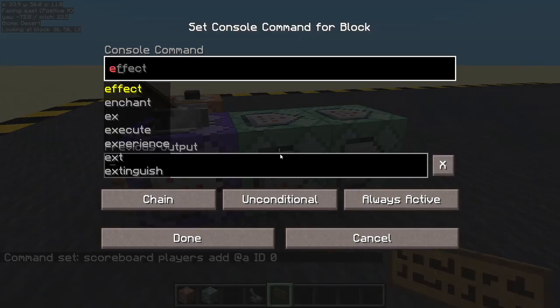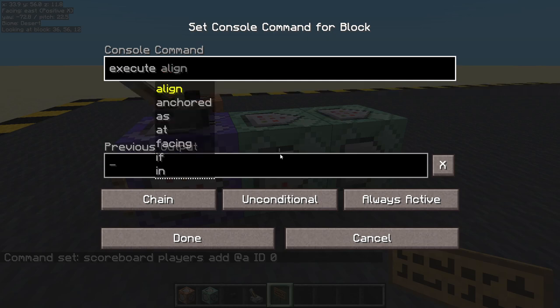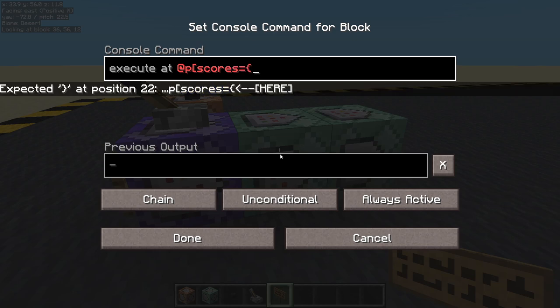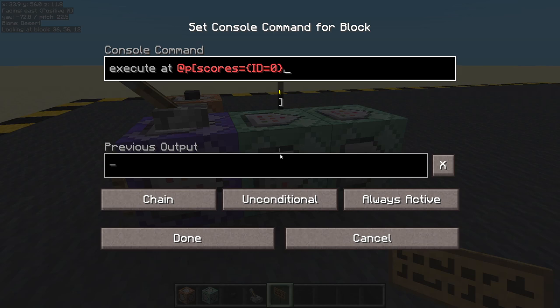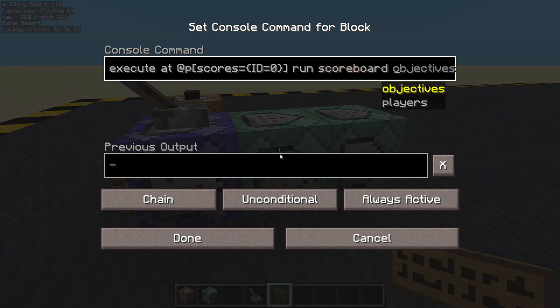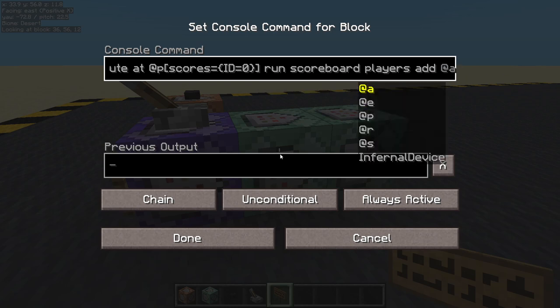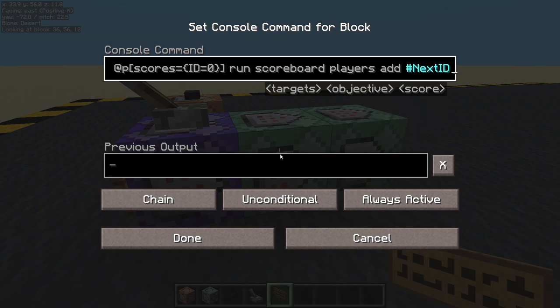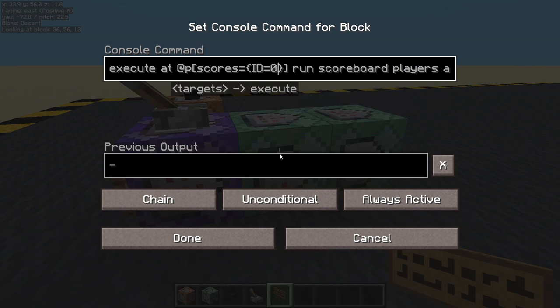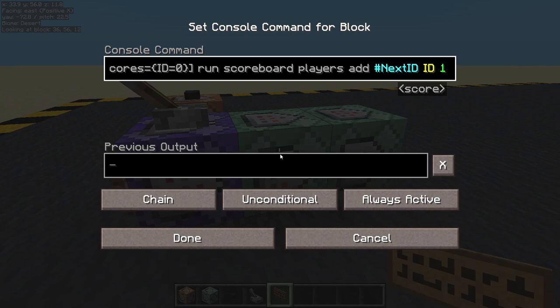And then here we are going to execute at the nearest player whose scores equals ID equals naught, and what we want to do is give them a score. Scoreboard players add, and we're going to have a fake player here, and we're going to call them next ID — ID one. So if we find the nearest player and they've got a score of zero, then we're going to add one to the fake player's next ID score.